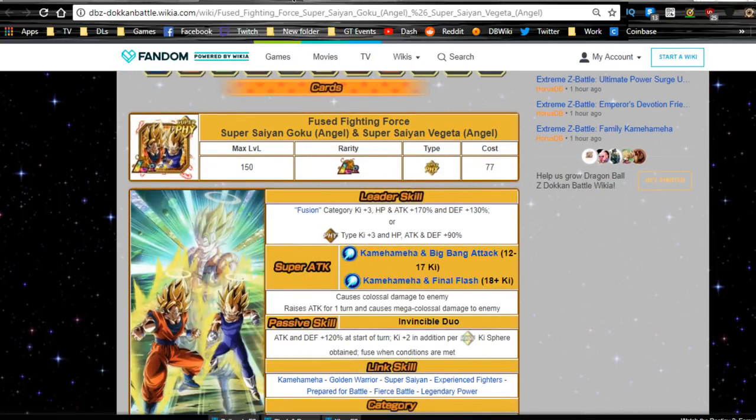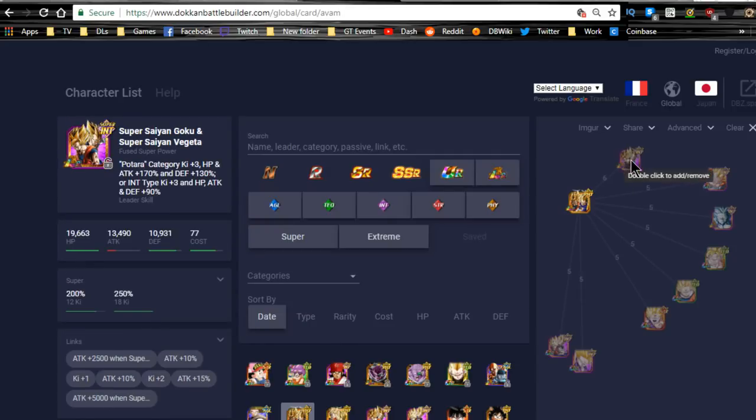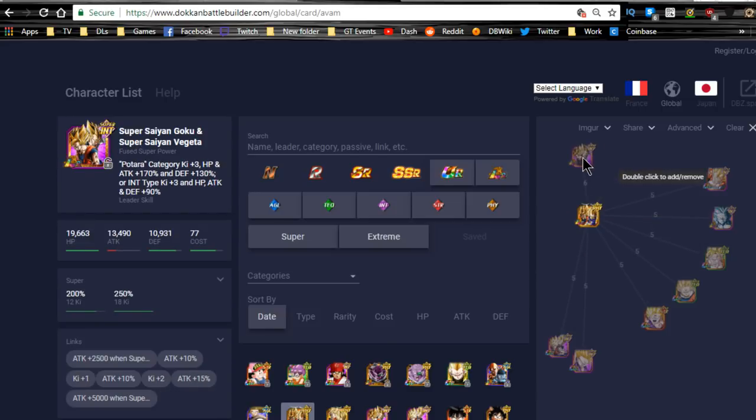Let's talk about his Linking Buddies. Best Linking Buddy in-game, obviously, is the LR Super Saiyan Goku and Super Saiyan Vegeta — before the transformation. I wish Dokkan Battle would give the option to select the actual transformed person so you could see other units he links better with. So for this guy, the best Linking Buddy is LR Goku and Vegeta, with 6 link skills.